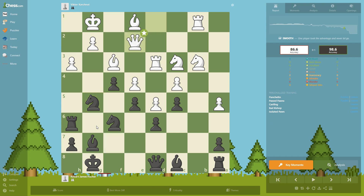Queen e2 is also trying to protect a little bit on the second rank. Now rook to g6, threatening already to sacrifice on h3. Black made a mistake and now we're ready to sacrifice.